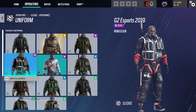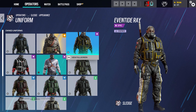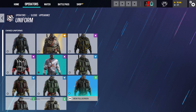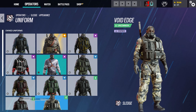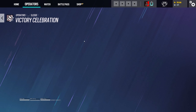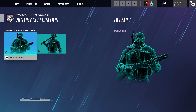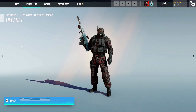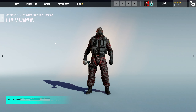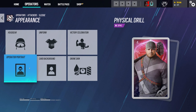Uniform — we got some good options here. I'll take the Chimera one. Victory celebration — all it does is change the animation. So we're going to go with the elite skin one.